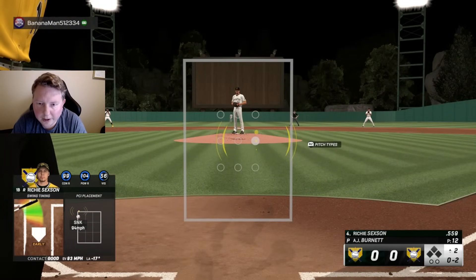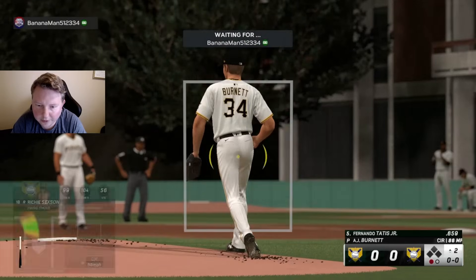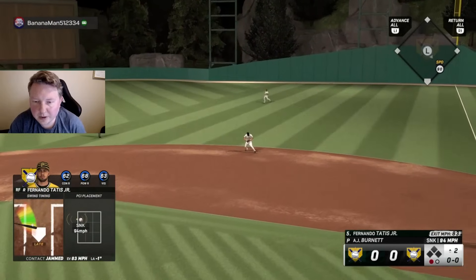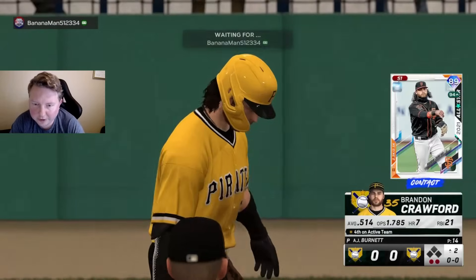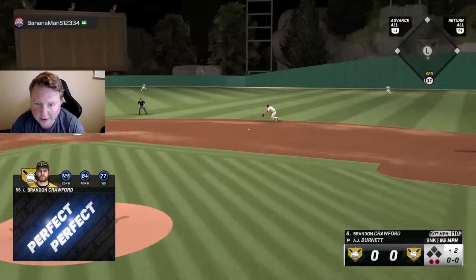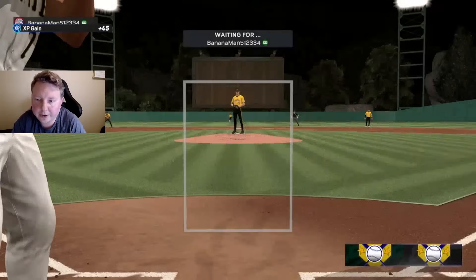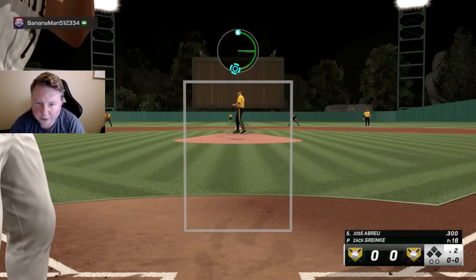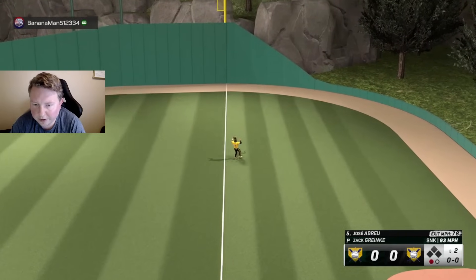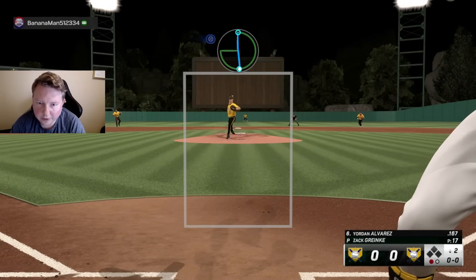We've seen basically nothing but sinkers from Burnett so far except one changeup we rolled over. We need to protect the inside of the plate with the sinker — he goes curve away, so the pitch we're most concerned about is the sinker inside. We swung over the top, but the nice part about Burnett like I said is basically just sinker and changeup, and they move the same way, so hitting in the tunnels should be pretty easy. We chase like crazy for no reason — I have maybe a game and a couple innings experience on Legend this year and haven't faced AJ Burnett once.